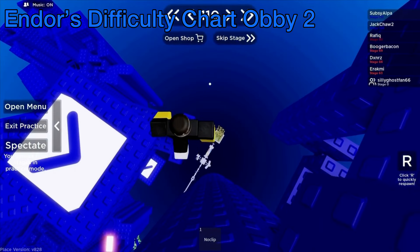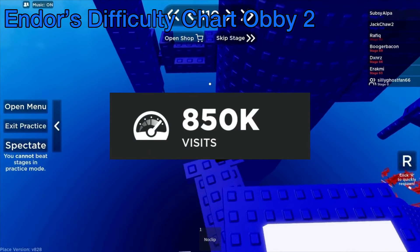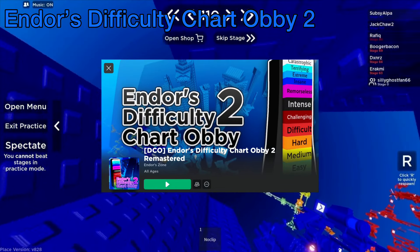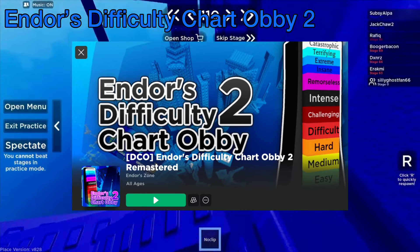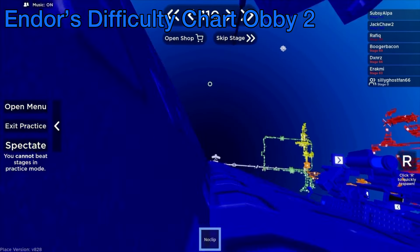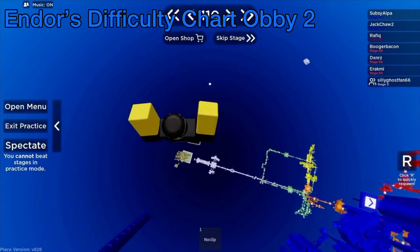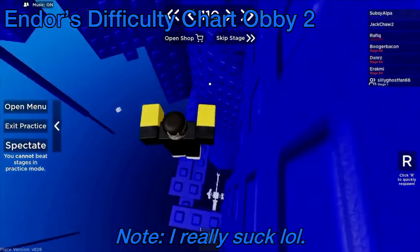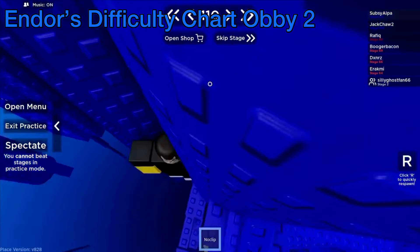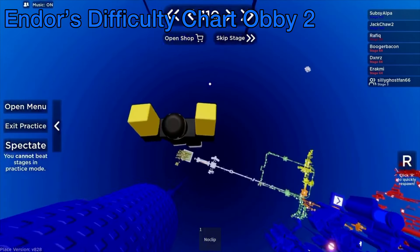The first difficulty chart obby is the most popular on this list with over 800,000 visits in total. It's none other than Endor's Difficulty Chart Obby 2. Even if the visit count is over four times more than the others on this list, I picked it because it stands out so much from the stereotypical difficulty chart obby. One of the largest things that differentiates this from the rest of the crowd is the unique gameplay style. This has a very enjoyable gameplay that isn't run of the mill.